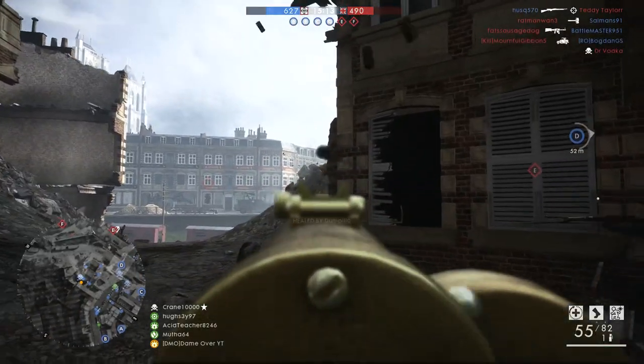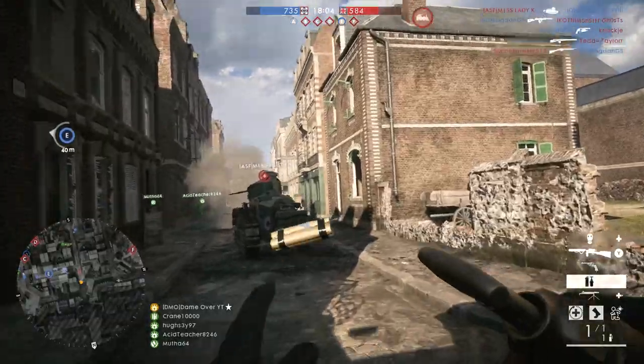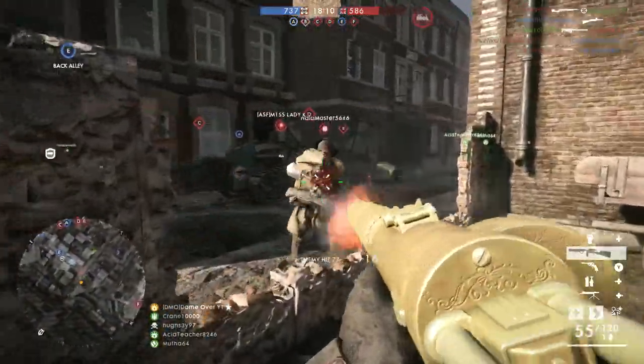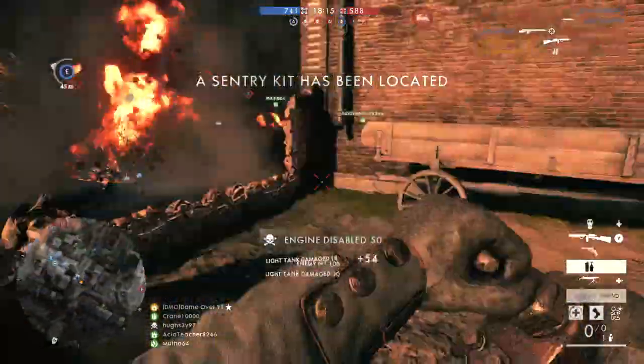But we've still not really hit on the main reason why it's a troll weapon, and that is down to its ease of use. The Hellriegel Factory is by far one of the easiest SMGs to use in the assault class. It's an incredibly versatile weapon that doesn't have that much in terms of recoil to contend with, unless you're shooting at very long range.